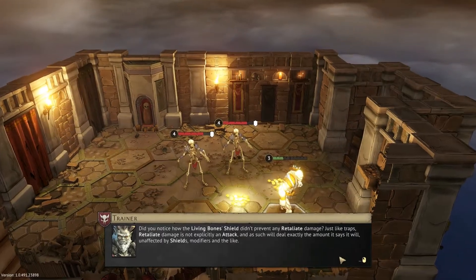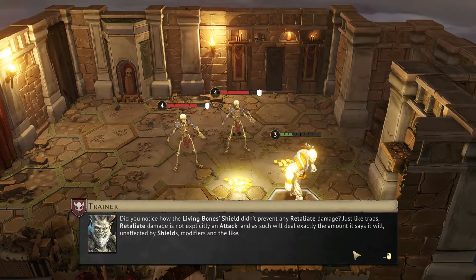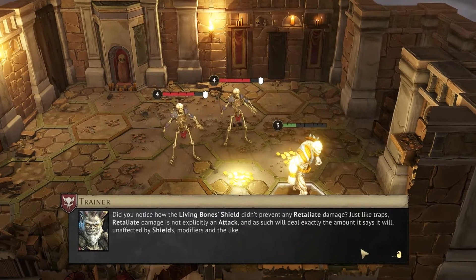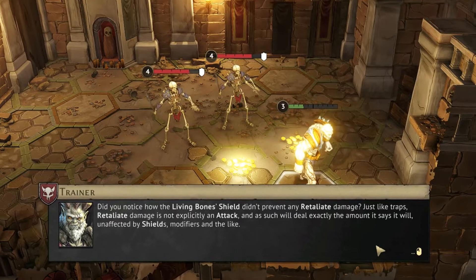Did you notice how the living bones' shield didn't prevent any Retaliate damage? Just like traps, Retaliate damage is not explicitly an attack and as such will deal exactly the amount it says it will — unaffected by shields, modifiers, and the like.